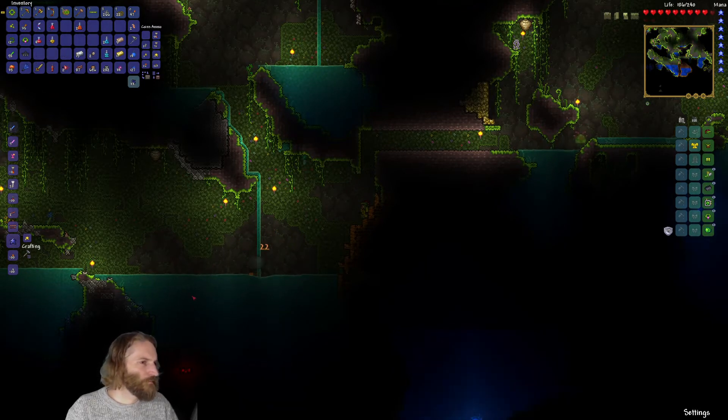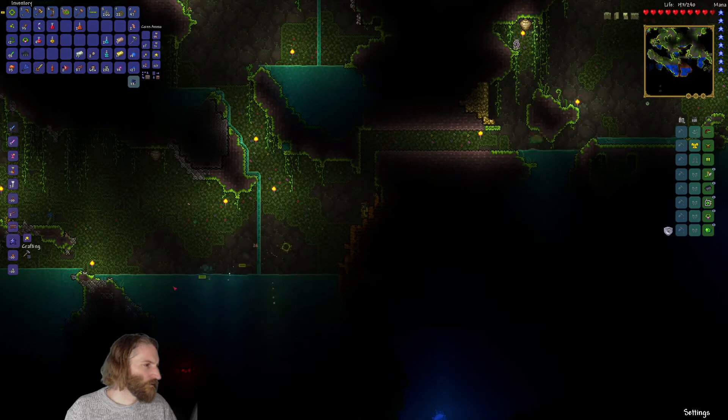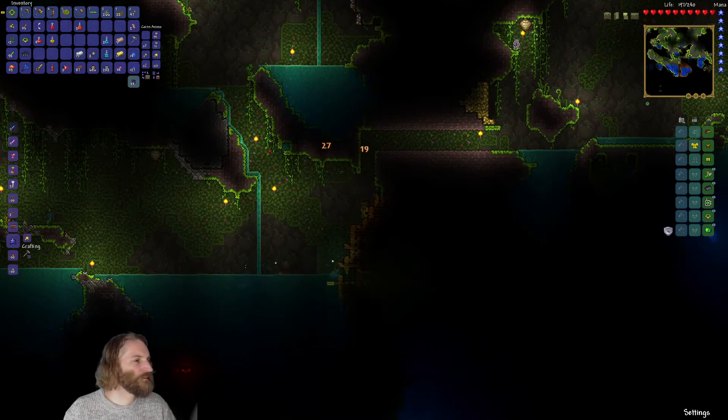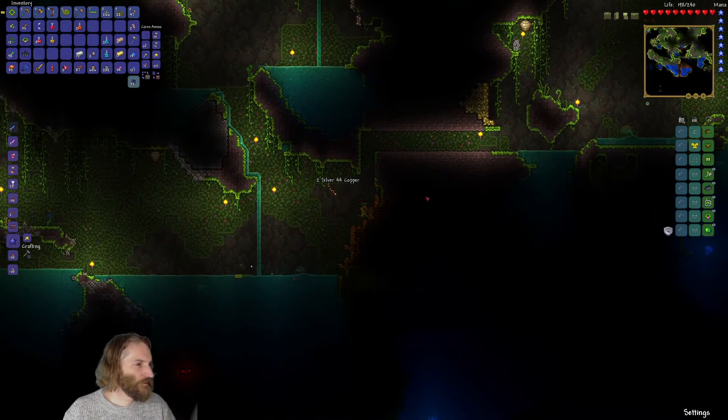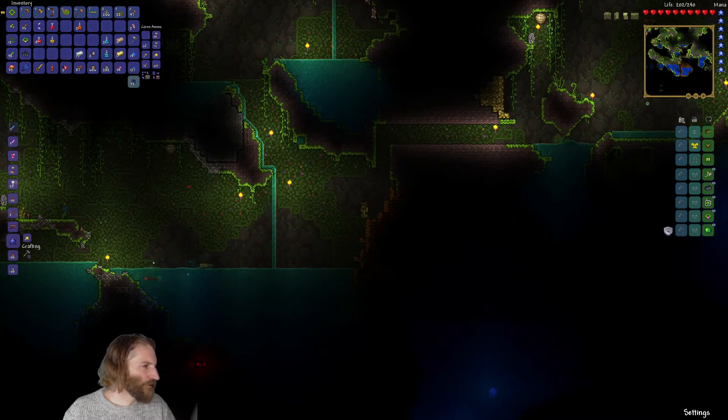Is there a way we can remember where that is on the map, or do we just have to look at the map and remember where we are? Well, there's a full Crimson biome. And also you just kill the Crimson boss to get loads of it.